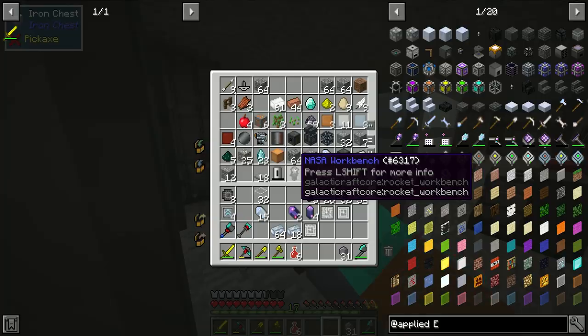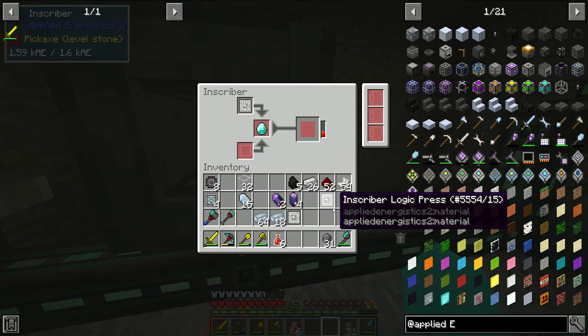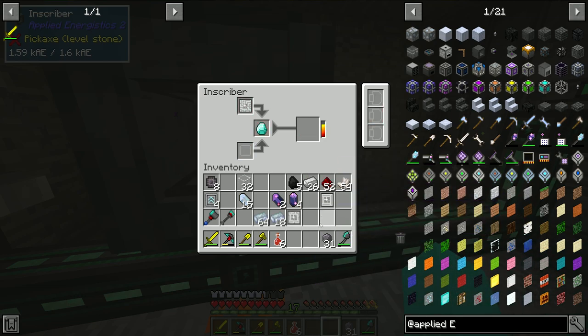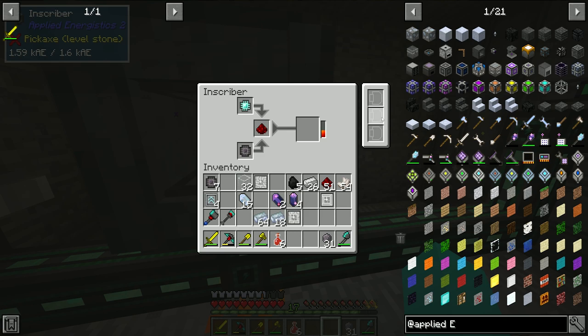So let's get ourselves a diamond, and then we need an engineering press and a diamond. And to make the other one — it's just this, this, and that, and that will make the thing we need. Then we craft the ME controller, which is the main — the kind of heart of the system. That makes sense.